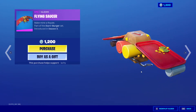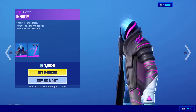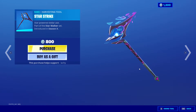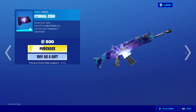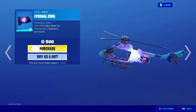Flying Saucer. Infinity from Season X with the Back Bling Starfield — pretty cool, actually. The Star Strike. Eternal Zero — it's animated as well, so let's cycle all the way over to this. Pretty nice.